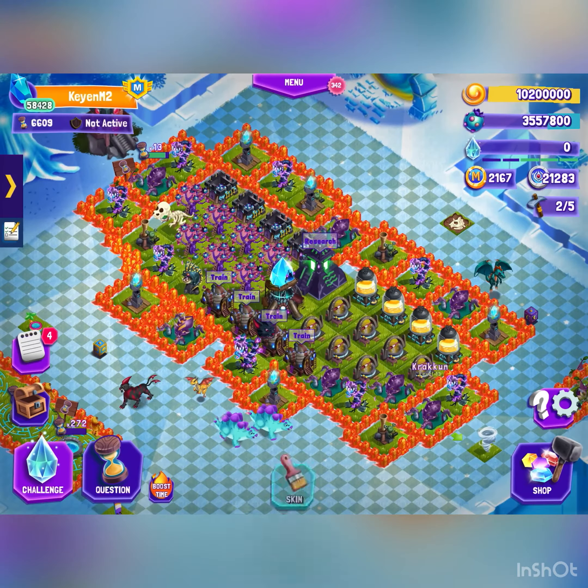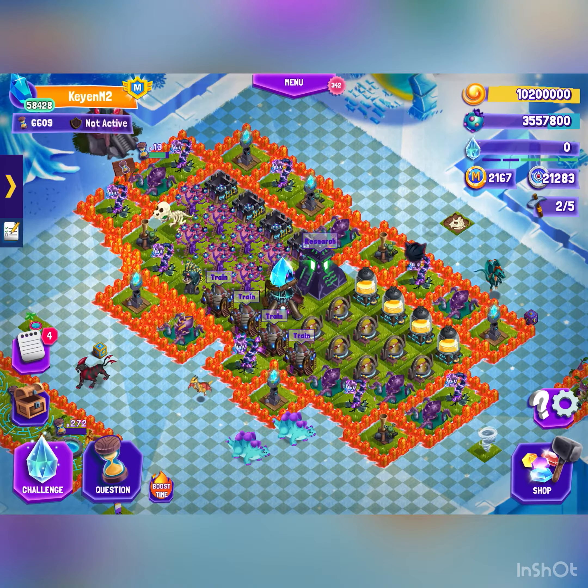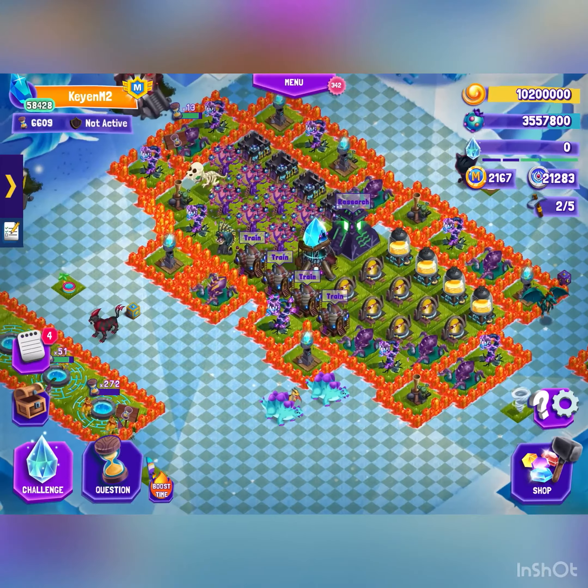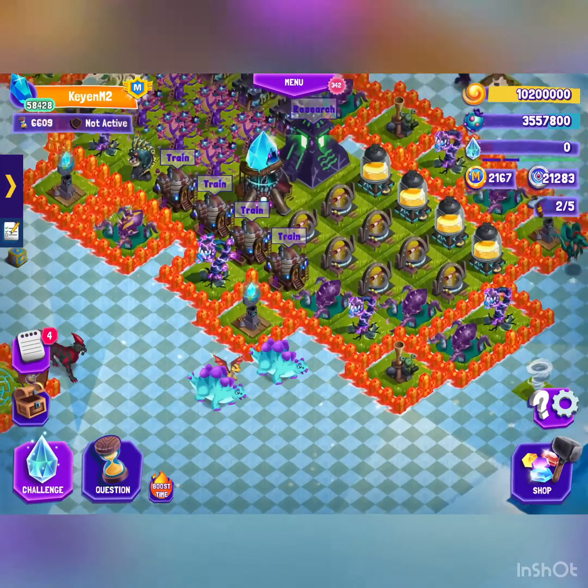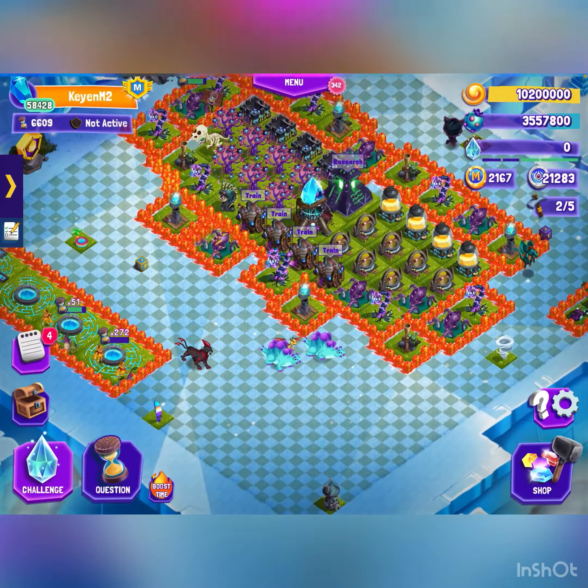The final line of defense is to have your defenses surrounding all of the inside, so it'll defend your vision core very well — to make sure that you don't lose gems. And that's basically how you have a good base defense. Bye!